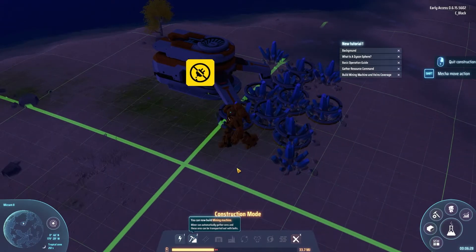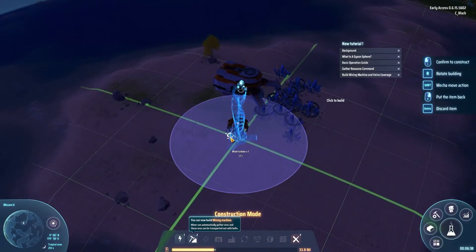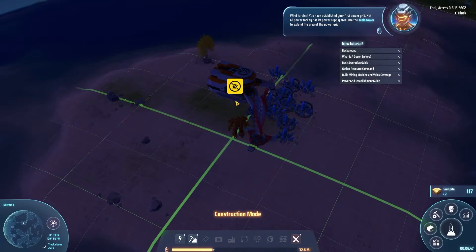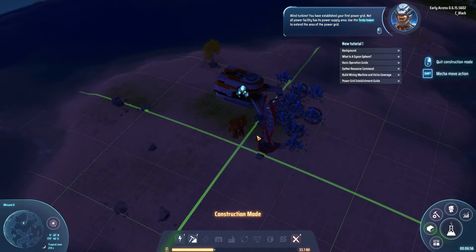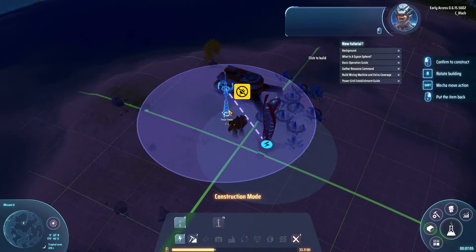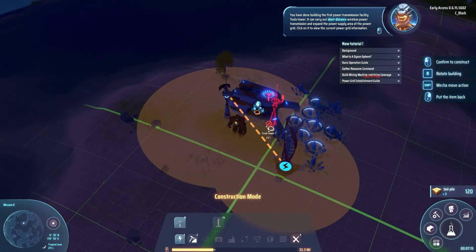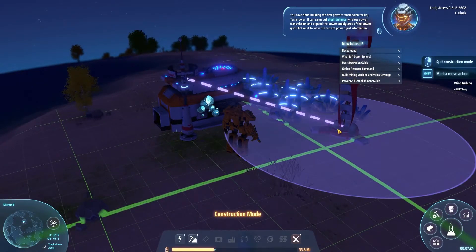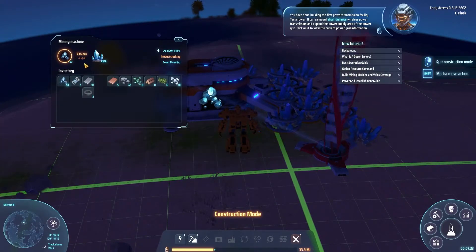We don't have the mining machine placed yet but we do need power. First let's put a wind turbine — wind turbine placed! You have established your first power grid. Not all power facilities cover the same area — use the Tesla tower to extend the power grid area. Now we need the tower. You have built the first Tesla tower — it carries out short-distance wireless power transmission and expands the power supply area. Right-click to view current power grid information.